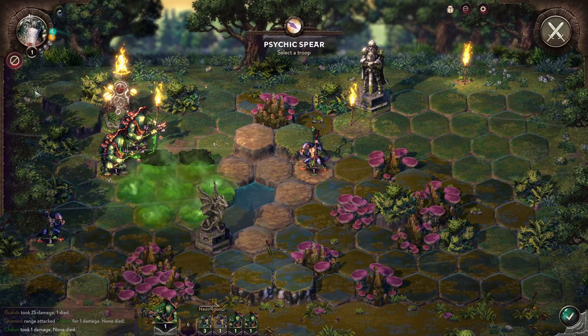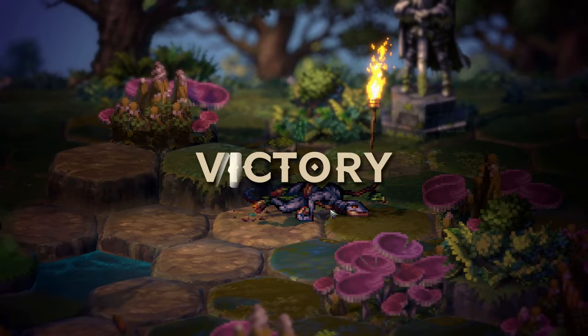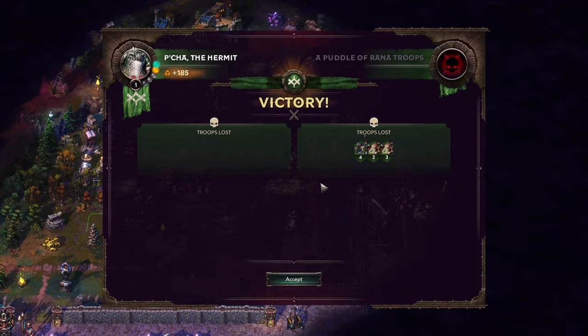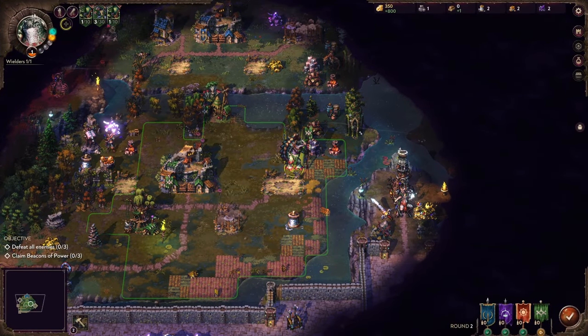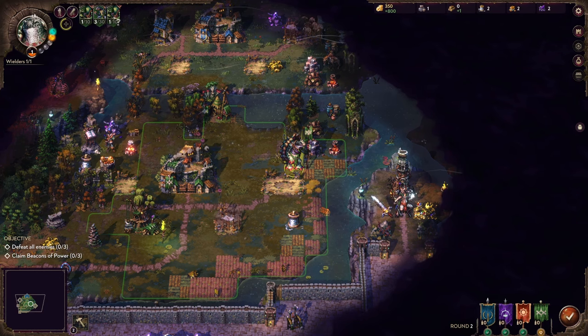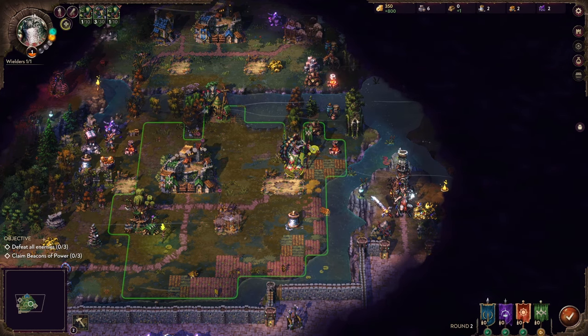We're just going to have to wait for some more essence. That worked out pretty well — with our tanky army, we could just use some spells to finish it off. The more troops we have, the more essence we can generate each round. That's basically one of the biggest reasons I split them up — it generates more essence per round.